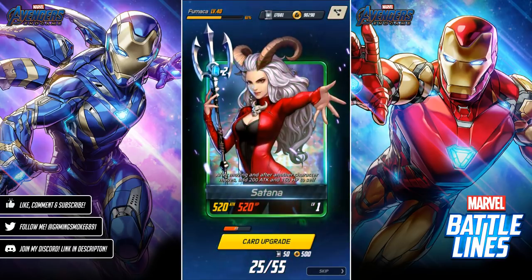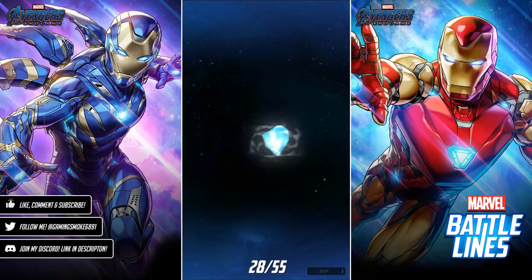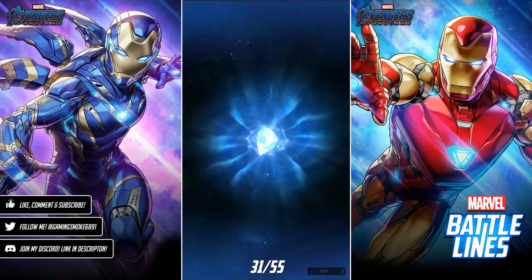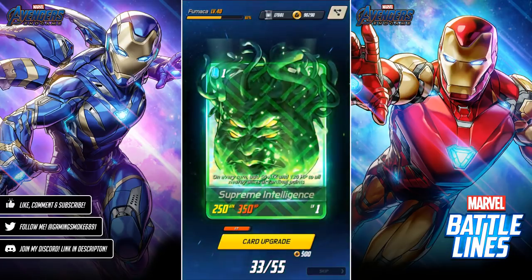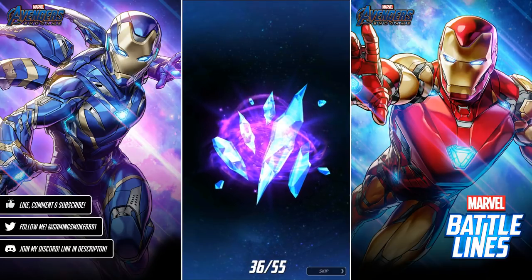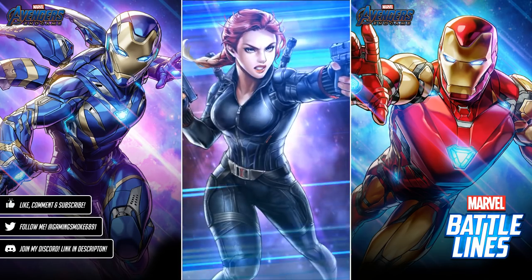Satana — first one, very nice! Ronin, Maya Lopez, Shatterfist, Oddball, Shatterfist, Oddball, Firebrand. Nice — Supreme Intelligence again, can level him up! Karnak again. Okay — first epic incoming! What is it going to be? Captain Marvel's Shield, come on!